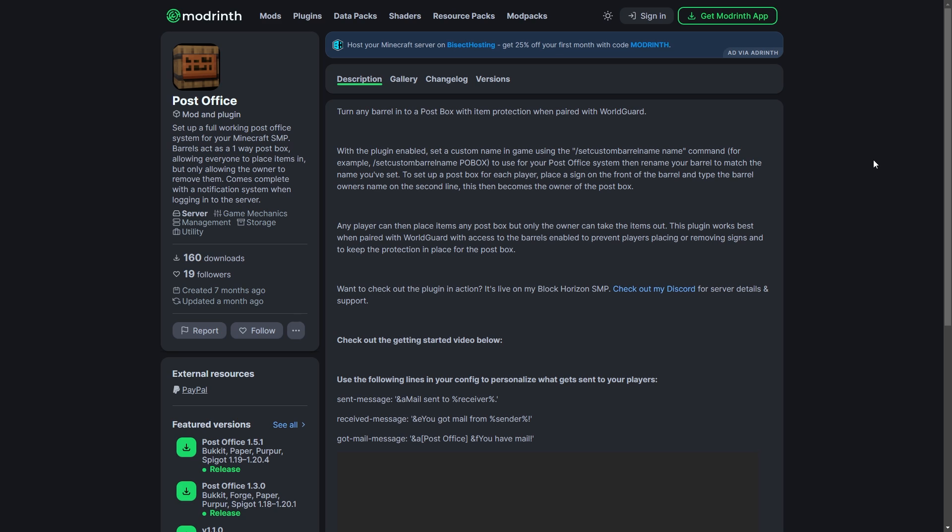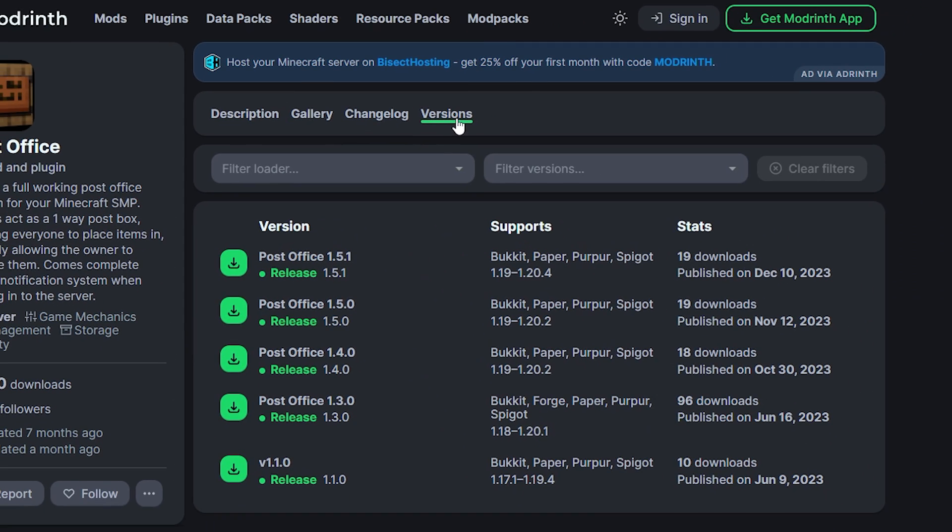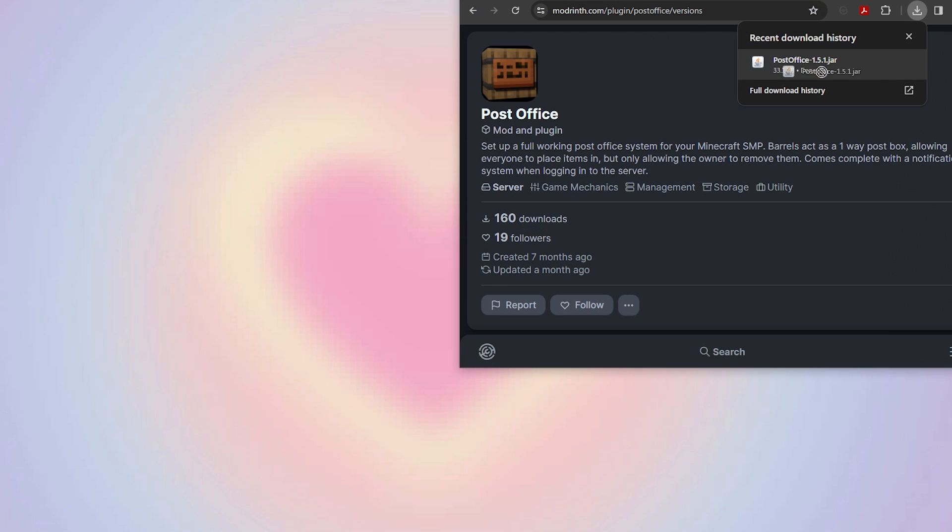First, you're going to need to go to the plugin's website. You can find the link in the description below. Go to the version section from the menu at the top. Make sure the plugin is compatible with the version your server is on. Go to the plugin version you want, then click the green download button to the left. This will instantly download the plugin. We recommend dragging the file to your desktop so it's easier to find.